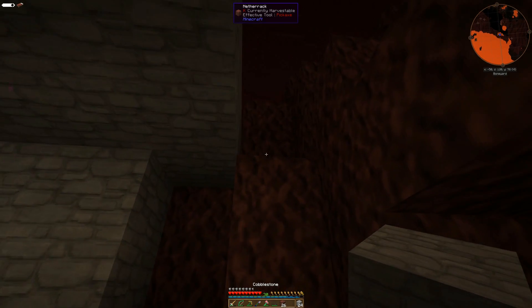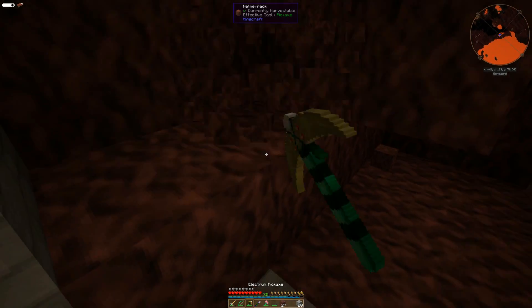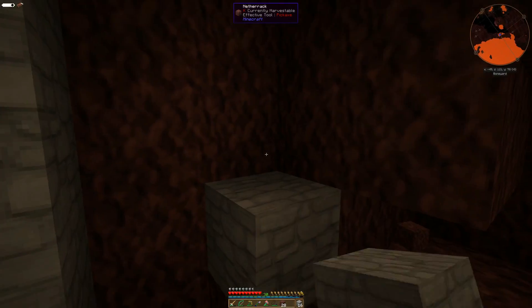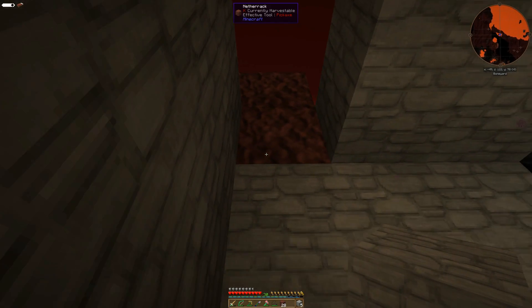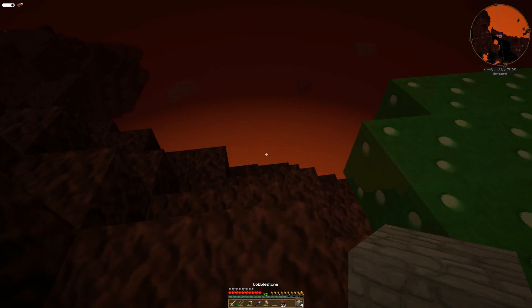Let's make a little overhang here just to protect things a little bit, and maybe we'll just make a little door or two. Let's just wall it off. There we go. I feel safer already — nice and tucked away.